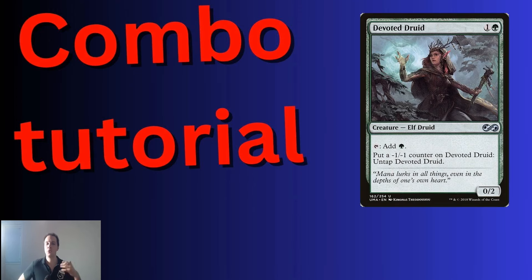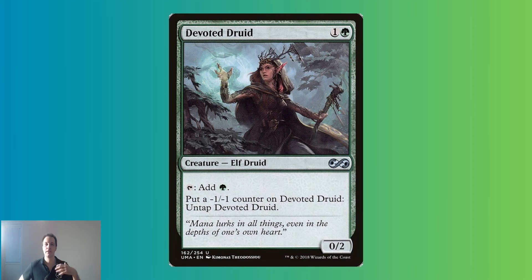Hi and welcome to a combo tutorial for Devoted Druid. This is a green creature that can tap for a green mana and then untap itself by putting a minus one minus one counter on it. This naturally means that it won't go infinite, as it will eventually die.